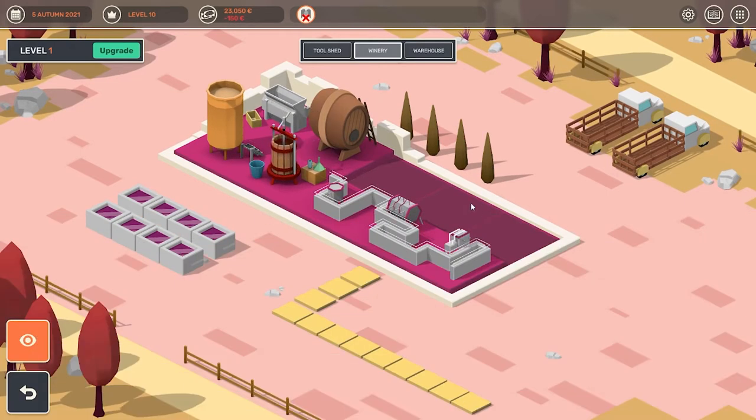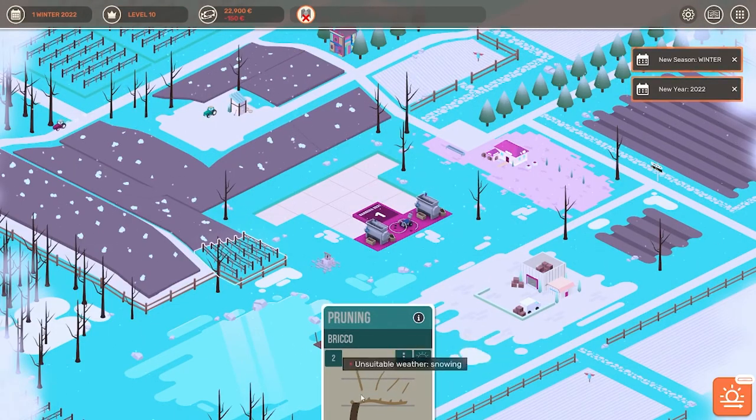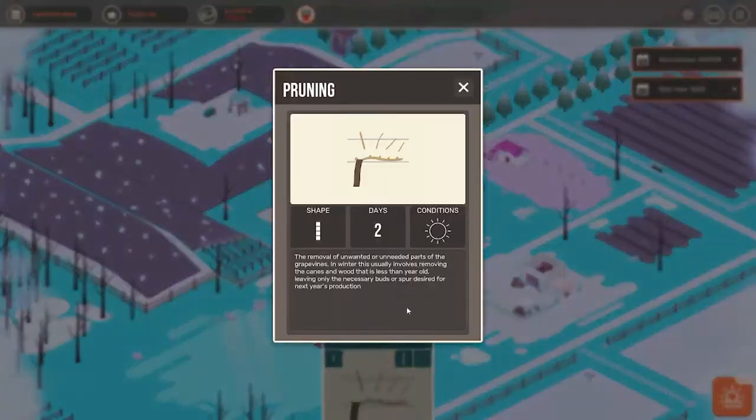You can see we just have a certain amount of space in here, and if you want too much you will have to start to expand. Now it's already winter and as you can see it is snowing. When it's snowing some of the tasks you actually cannot complete. So let's go to pruning — as you can see it tells you the shape, how it's taken, and it also tells you that this pruning can only be done when the weather is clear.